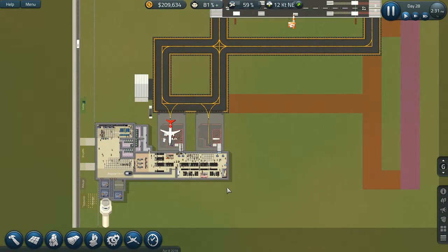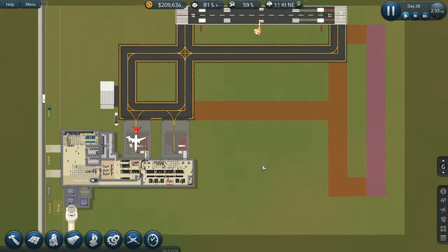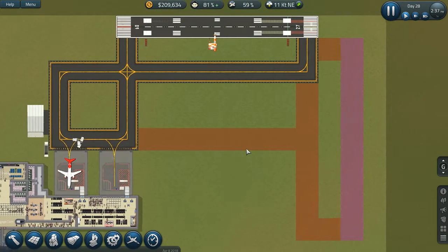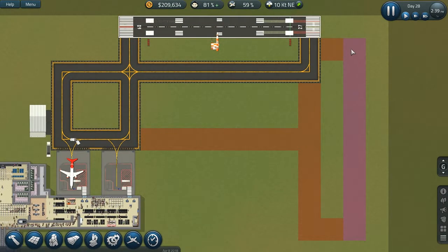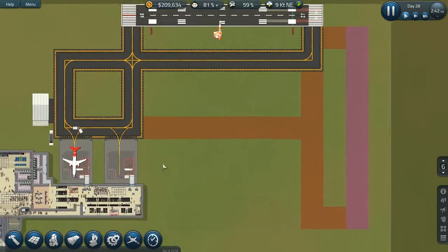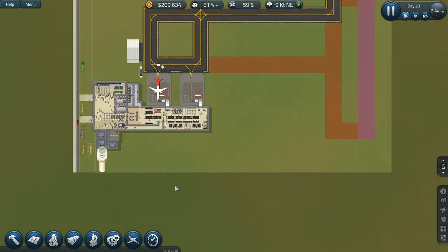We stopped off last time after we found out that we really can't have an extension or gates on this side, which was bad. But I did do a bit of replanning in the structure of how I would have my second runway. So instead of having a parallel runway like we were planning, we'll have a runway here with taxiways and gates all over here, which makes the most sense to me.